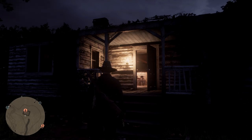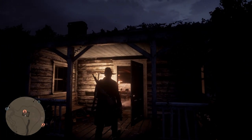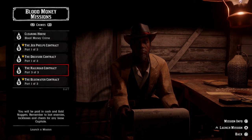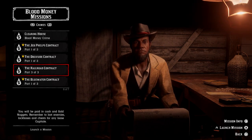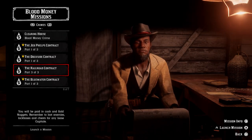Once you spawn back into Red Dead Online you are gonna be spawning back at a Blood Money Contractor. All you have to do is walk up to them and try to get into the Blood Money missions. As you can see, once you get into the Blood Money missions the Railroad Contract is available to play again and there is no timer at all. This is the fastest way to get Capitale right now in Red Dead Online — you're getting three Capitale each time and you do not have to wait for any timers.